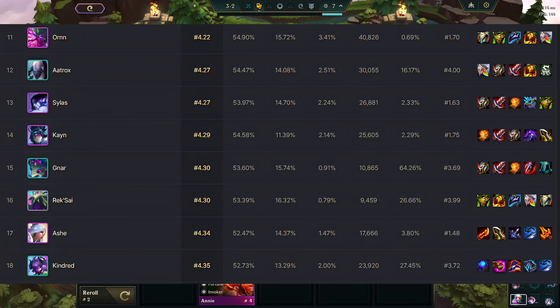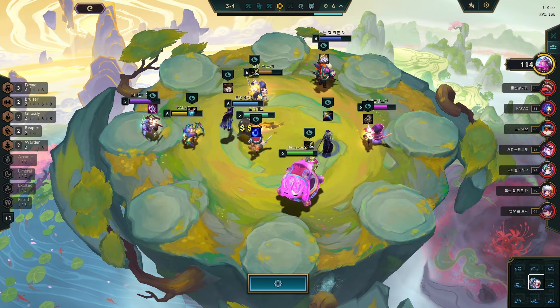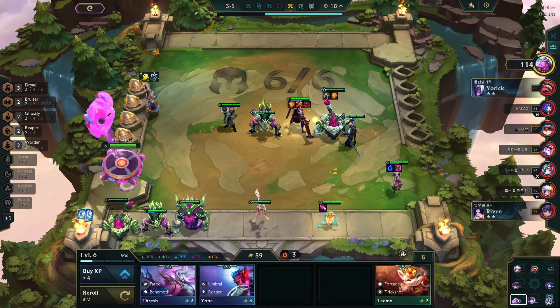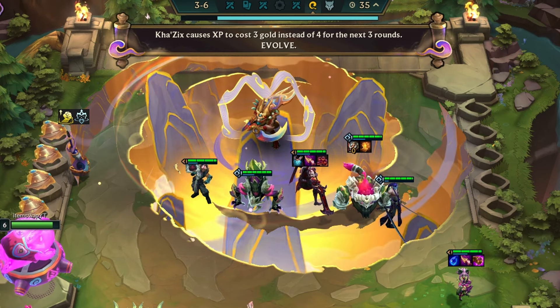That's what stats also say: Ornn, Aatrox, Kayn, Gnar, Rek'Sai, and Kindred were all in the list of top units. In the 3-4 carousel, fortunately I got my early Ornn. Then I crafted a Nashor's Tooth for Kindred. In the next encounter, Kha'Zix made the gold required to buy XP from 4-3.